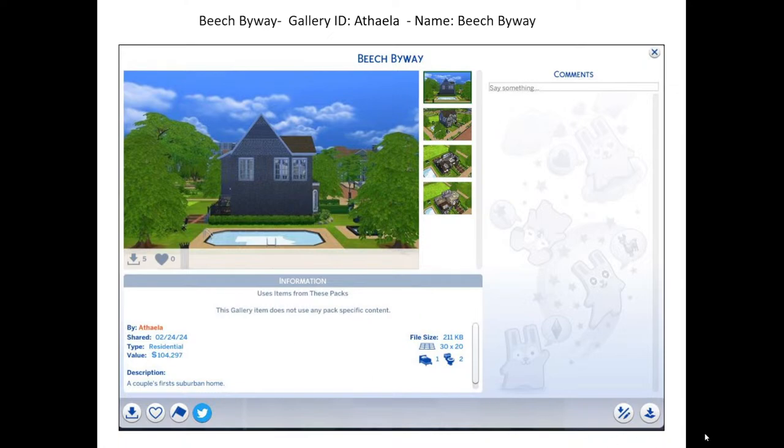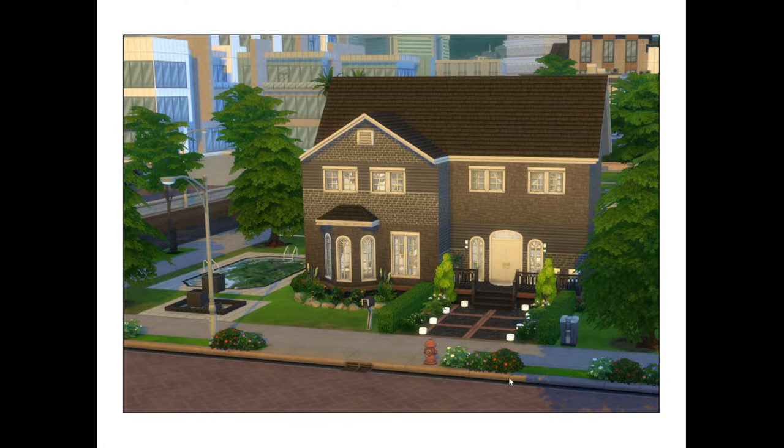This is the fourth lot in the neighborhood — Athela's, a one bedroom, two bathroom lot on a 30x20. I had put three bedrooms on mine and they had two, so oops. Here is the picture of the house in game surrounded by the other houses — so beautiful. I love this house so much; it's like the perfect kind of transitional suburban house. Not modern but not traditional — a very current style.